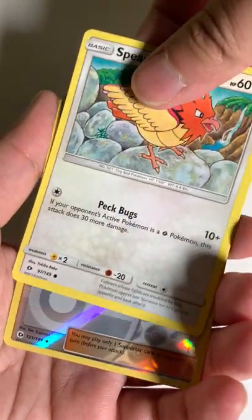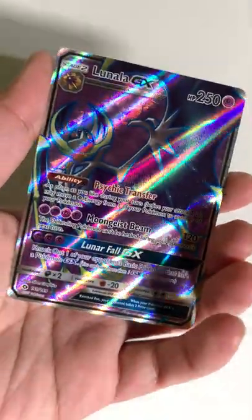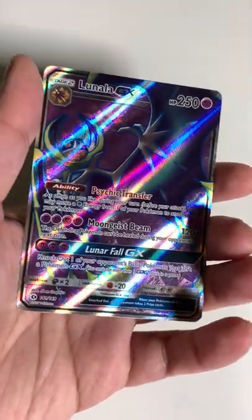Spearow and Alolan Vulpix Reverse, and we got our Lunala GX Full Art. Oh my god. Awesome.